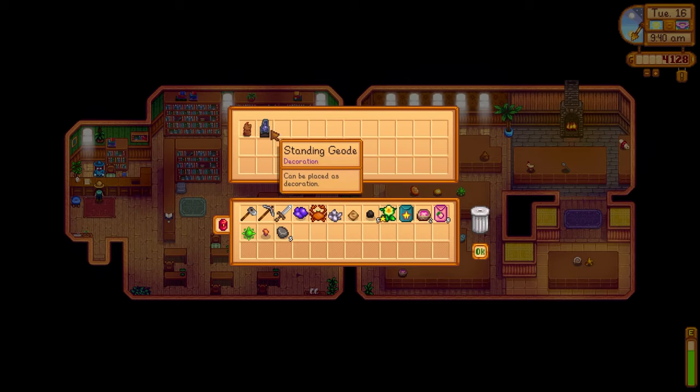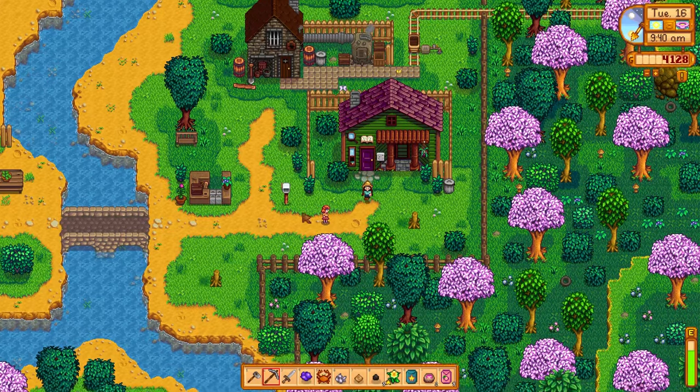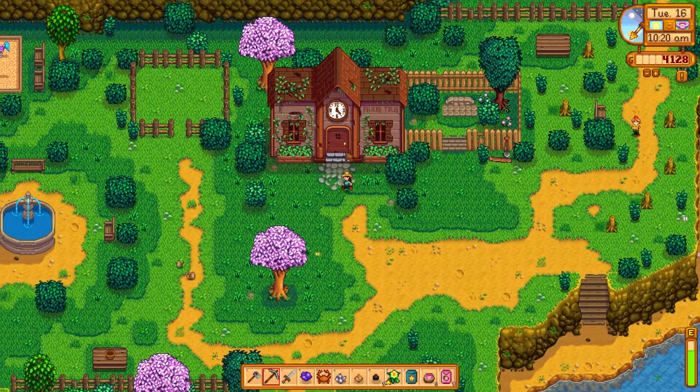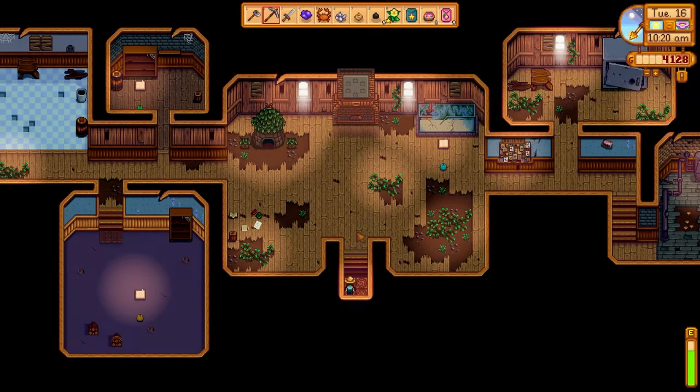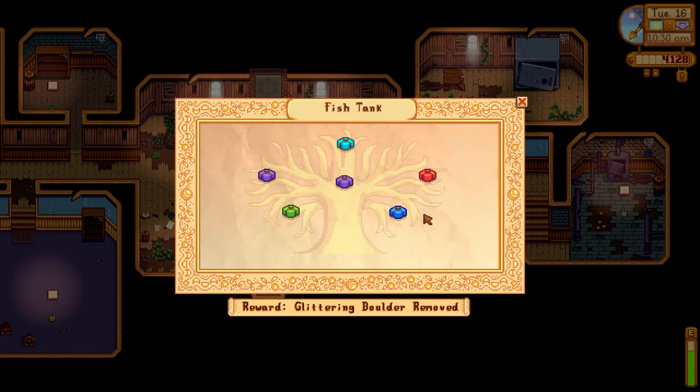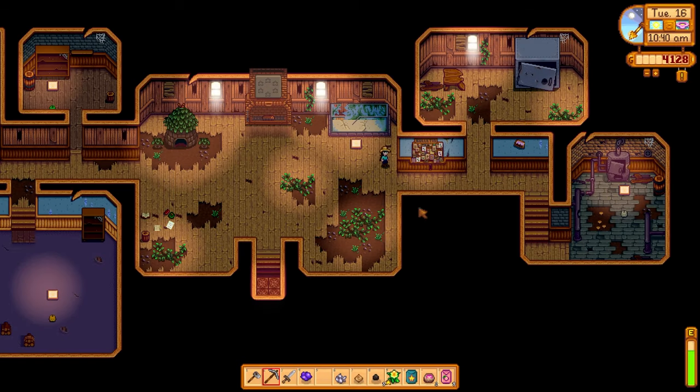We did get some new items: starfruit seeds and some melon seeds, perfect for summer growing. We could say good morning to Penny. Let's get up to the community center and drop off some of the things we've got. We've got our crab for the crab pot bundle. We just need to find that cockle, which I think you find on the beach.